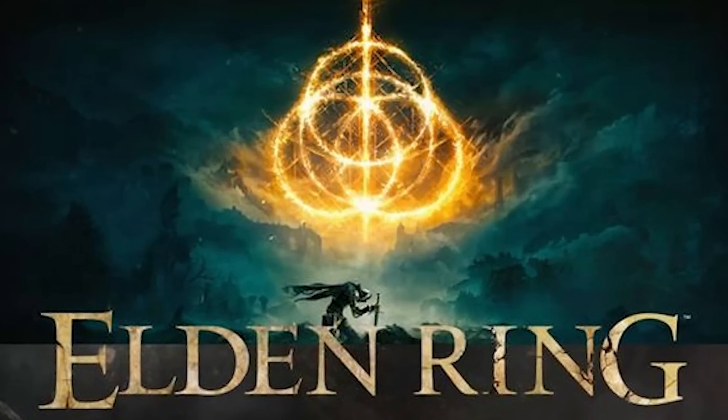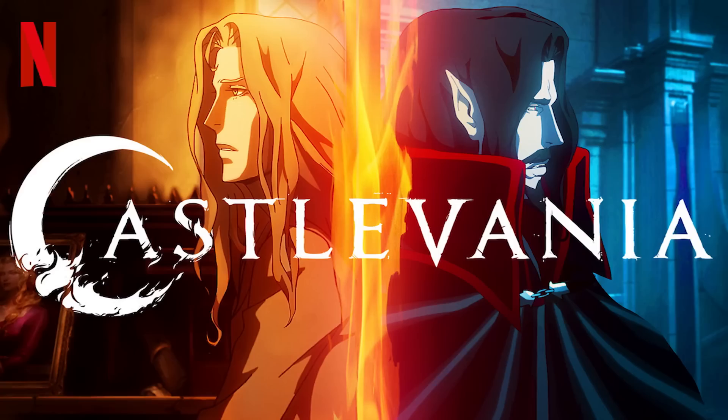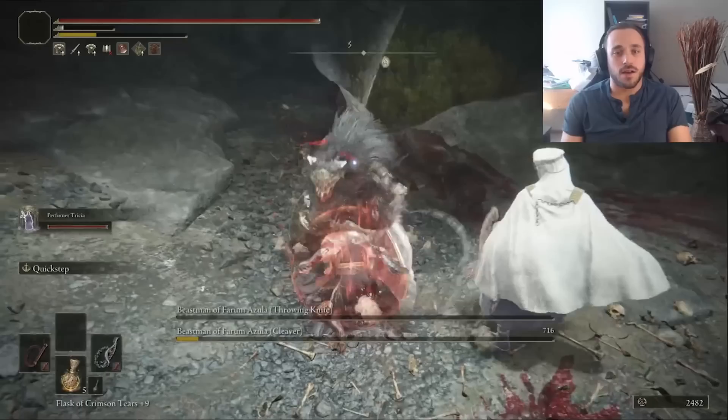The world of Elden Ring is full of things that are horrible and strange. If there's something strange in your neighborhood, who are you gonna call? You should probably call a Belmont. And since we already did Alucard, let's just keep things consistent and do Trevor from the Netflix series. On my quest to find the most fun build in Elden Ring, I thought it would be fun to whip up a little monster hunter.